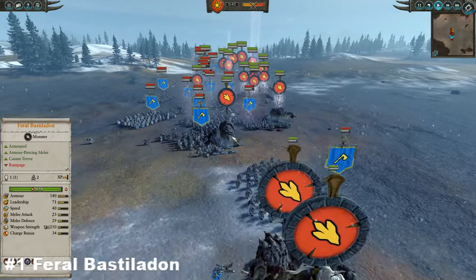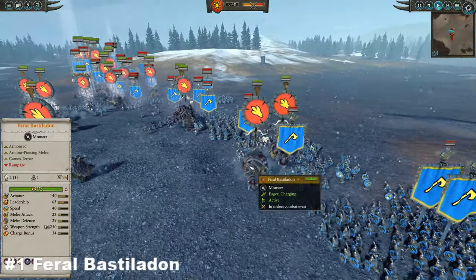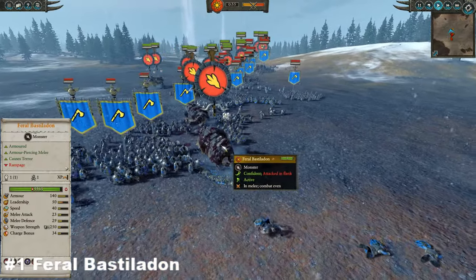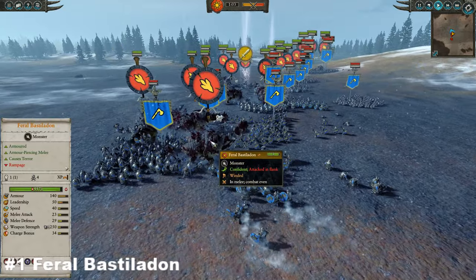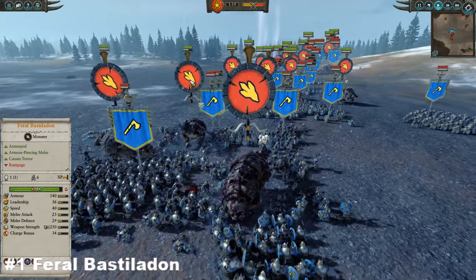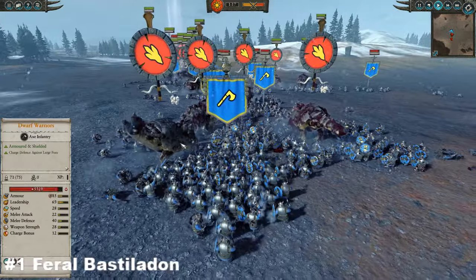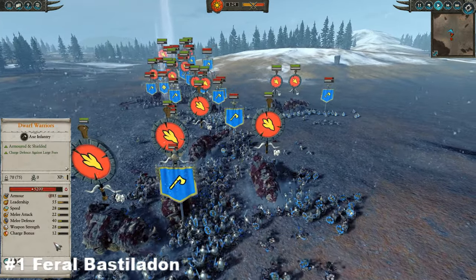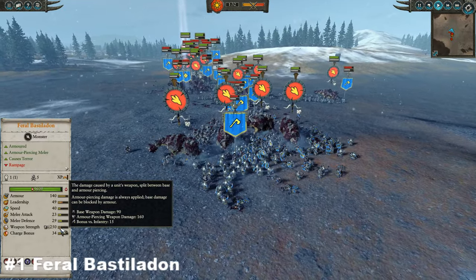The Feral Bastiladon is the most expensive on the list, coming in at a whopping 650 gold. You may think that's not terribly cheap, but for a gigantic armoured dinosaur, you bet it is. These absolute wrecking balls are very, very good for their cost. Looking at their stats, they bring 140 armor to the table as a gigantic rampaging beast, with incredibly thick hides and a big HP pool of around 5,500 hit points, meaning they can survive a huge amount of punishment. They also come with a massive weapon strength of 250, with 15 bonus versus infantry and a whopping 160 armor-piercing weapon damage.